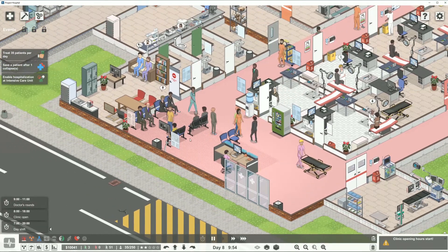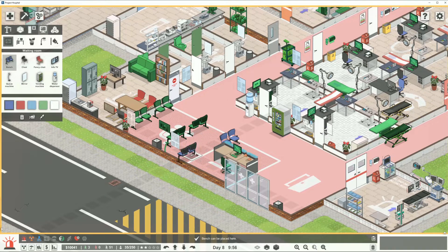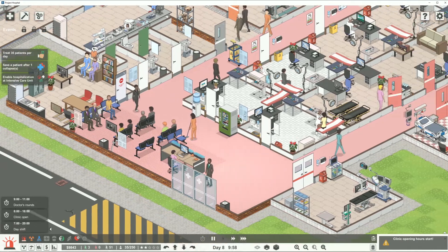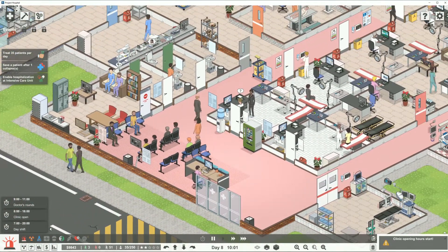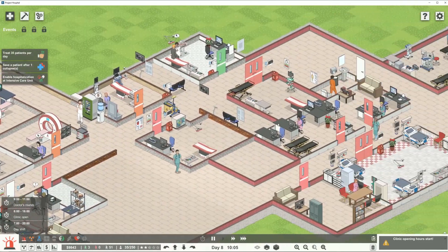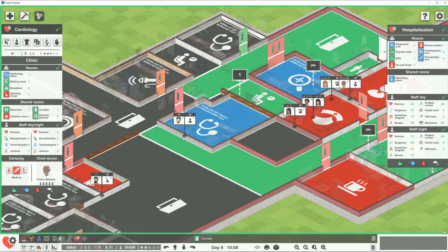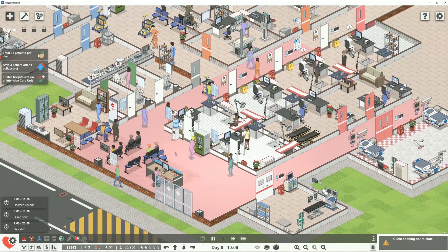I don't think we're impressing people. Let's take a look at the waiting room — yeah, we could put some more chairs in here. We have a few bucks. At least they have a place to sit. Our reception wasn't doing the greatest job there for a minute, so we might want to expand this and put two receptionists in. Do we have anybody in cardiology? We do have a doctor, I hope.